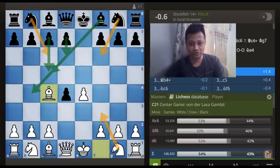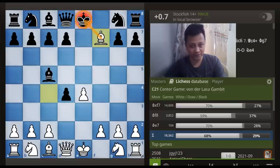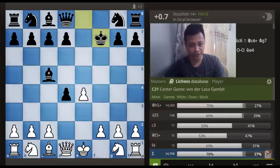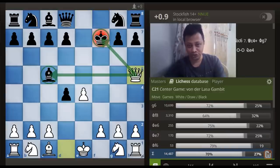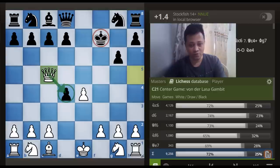The first move I want to consider is Bishop to c5, which I can't tell you how many people have fallen into my trap, as now White gets by force a winning sequence: Bishop takes f7, King takes f7, Queen to h5 check, g6, and now White regains the piece back with Queen captures c5. Not only is Black's King completely open on the kingside, but there is already ongoing pressure on the d-pawn, which altogether gives White a great advantage.